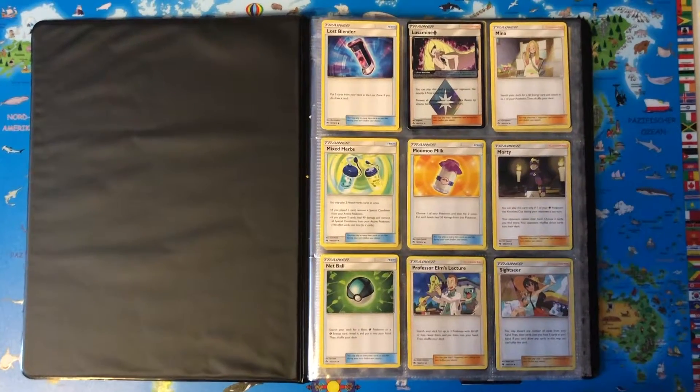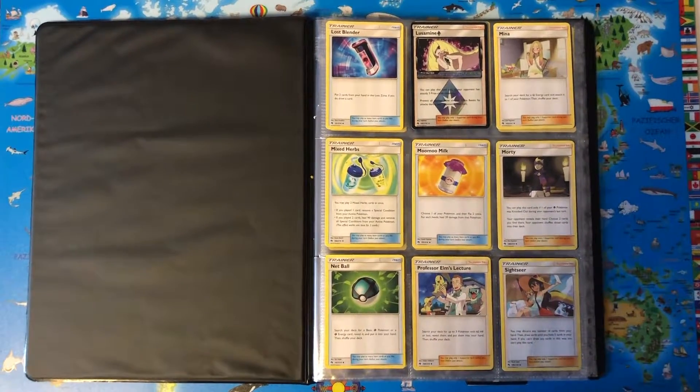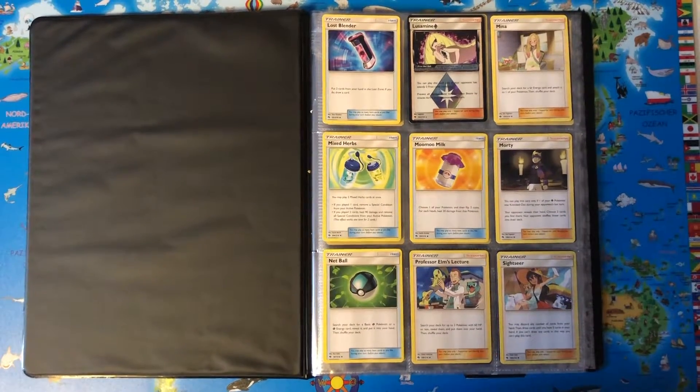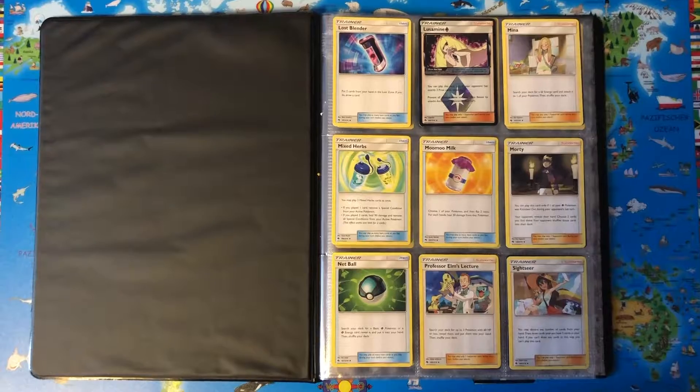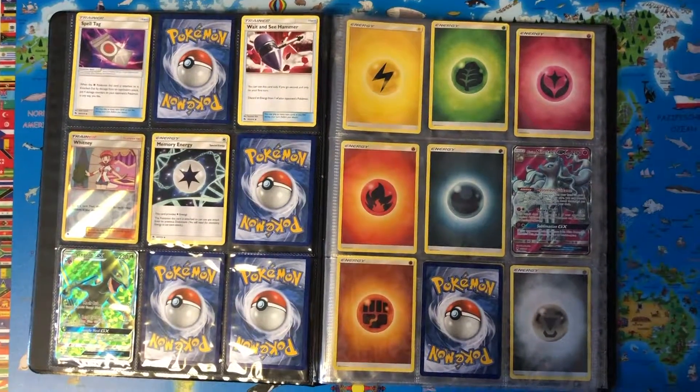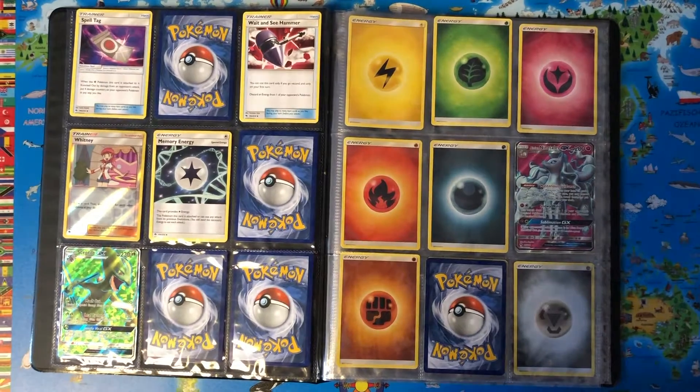On the second book: Lost Blender, Looker, Looker's Prism Star, Mina, Mixed Herbs, Moo Moo Milk, Morty, Net Ball, Professor Elm's Lecture, Sightseer, Spell Tag, White and Sea Hammer, Whitney Reverse Holo.